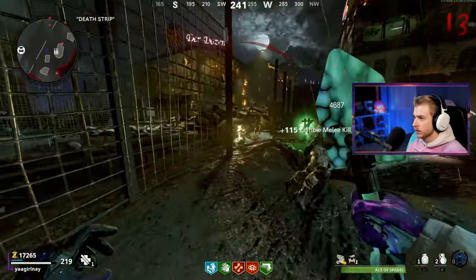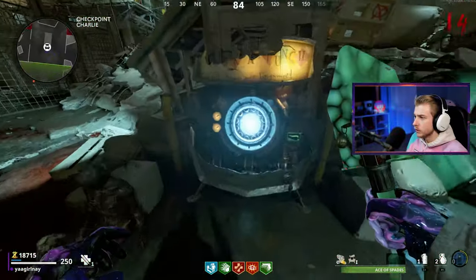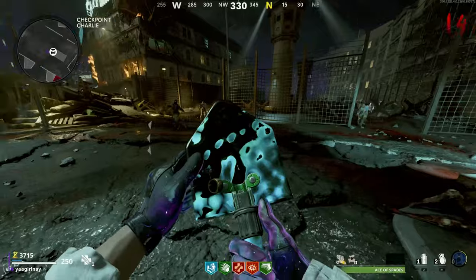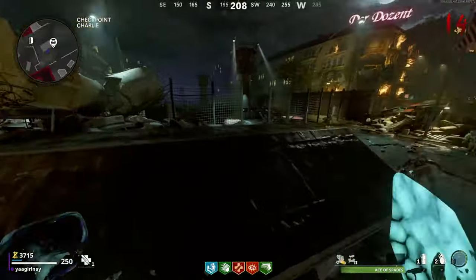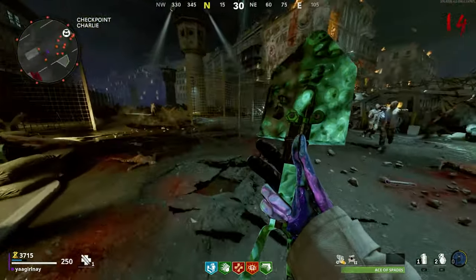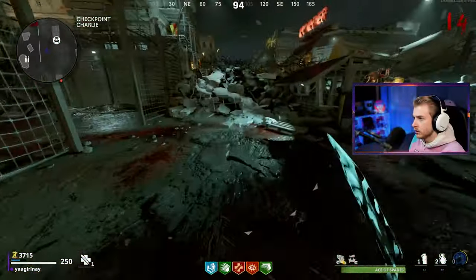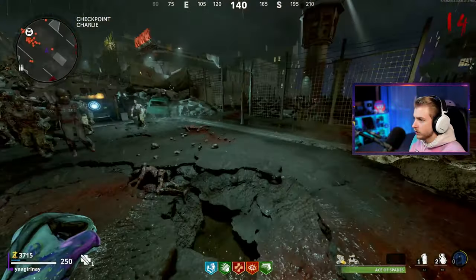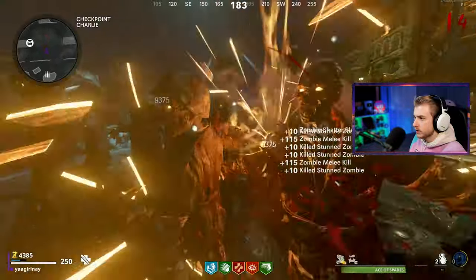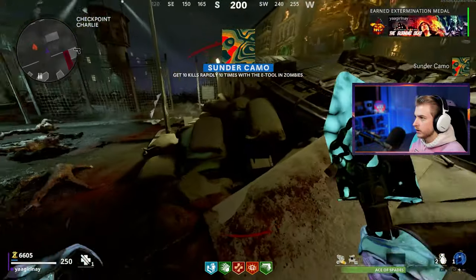We got double points going right now, so let's take advantage - decoy, aether shroud, Shatter Blast. There we go - Manic camo! Amphibian... I think Banished is the next one. Let's get pack two. This is what pack-a-punch two looks like on the e-tool - very similar to pack one, but it looks kind of weird. It gets real dark, looks like a Goosebumps cover. Let's train these guys up again. Stun them right here, then hit them with Shatter Blast. There's our Sunder camo! Decoy on the ground - let's go. E-tool level 32.